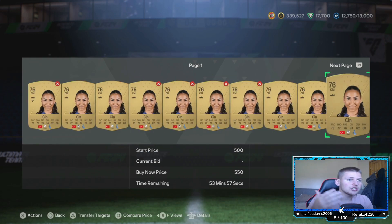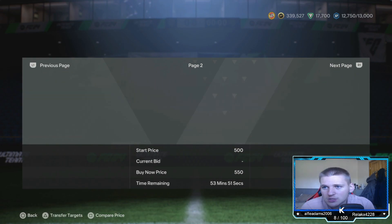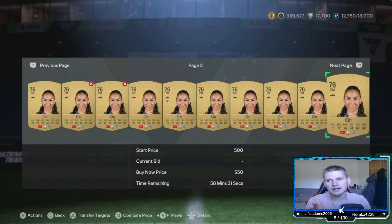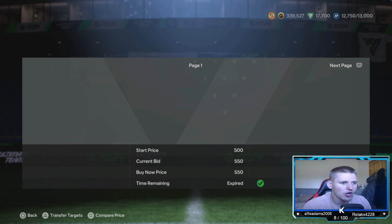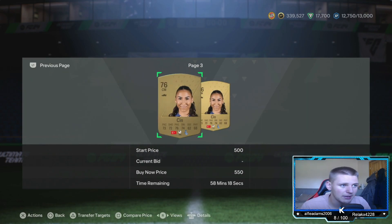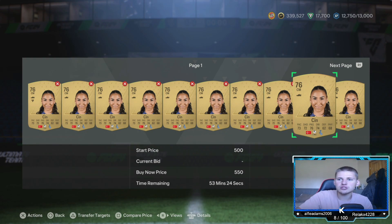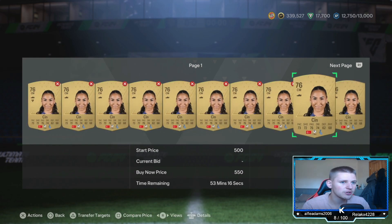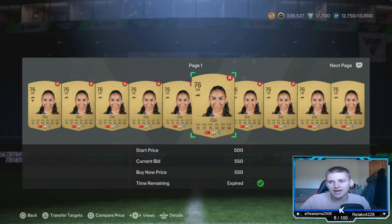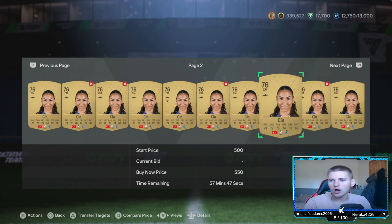I didn't pick the best player, but there are definitely other players on here — if you pick the right one you're making loads of coins. These are probably going to go to about 600 coins. The best thing to do is time it when people are going to be doing SBCs. When it hits Friday everyone's going to be doing the new advanced SBCs. I'm doing this at half one in the afternoon — if you do it at 6pm it works a lot better.